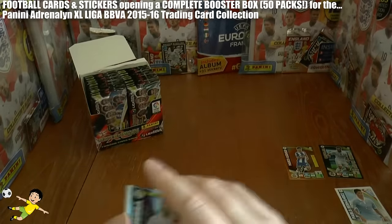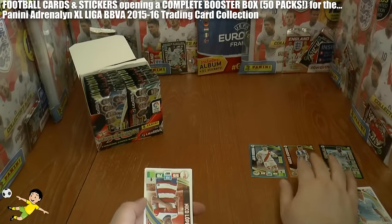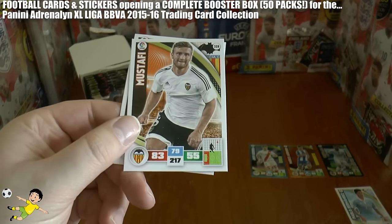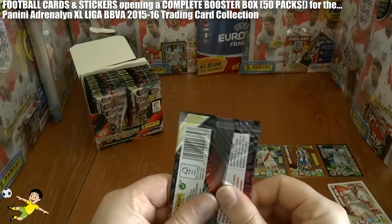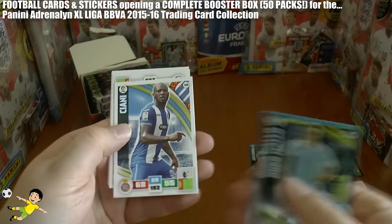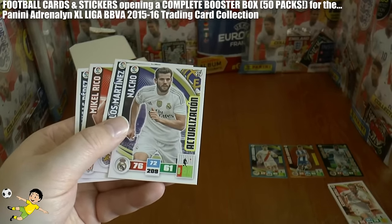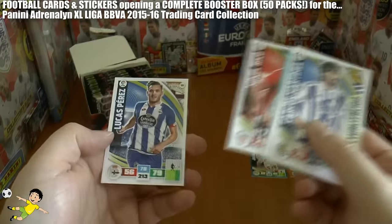Let's continue to enjoy opening these Spanish cards. Here we have Javi Guerra Idolo — that's our first Idolo, which is basically a fan's favourite. Then Nico Lopez, Navarro, and Mustafi, the German centre-back. We get Hugo Mello Idolo, and from the update set, Nacho and Carlos Martinez, then Mikel Rico and Lucas Perez.